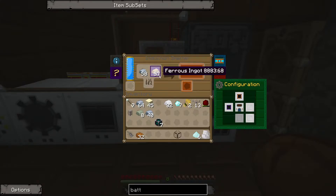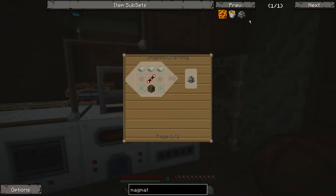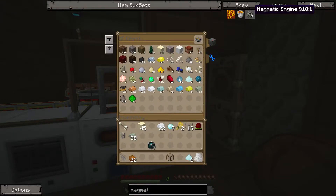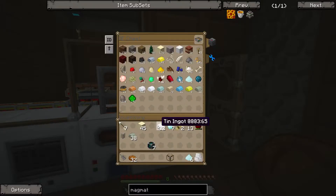Does it use 562? Yeah it does. So if we remove half of that — that's 52. Perfect. So we shove that back in and that should make us invar, of which we need for our magmatic engines. So we need a load of invar gears. And a redstone transmission coil — which needs silver. Should have known.